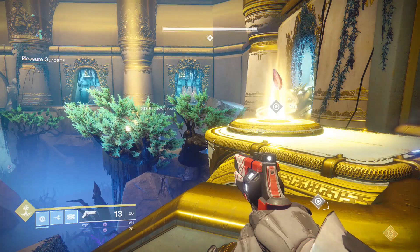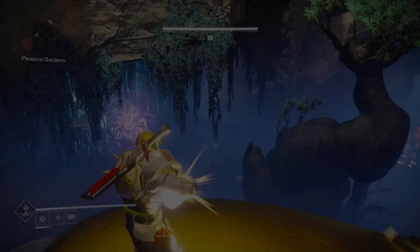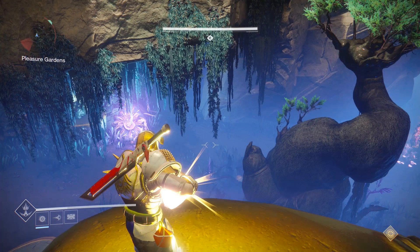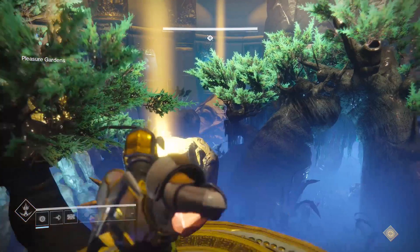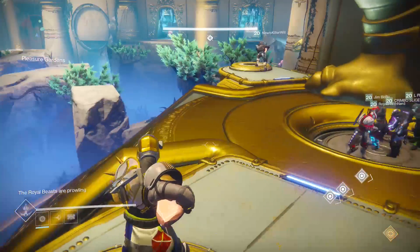Here's how this encounter works. There are six yellow bar dogs down there. Within the gardens, there are flowers scattered all around — eight in total. However, only six of them will be active at any one time, and those are the only ones you need to worry about. It's a good idea to have you and your team roam around before you start and get acquainted with where each one is.